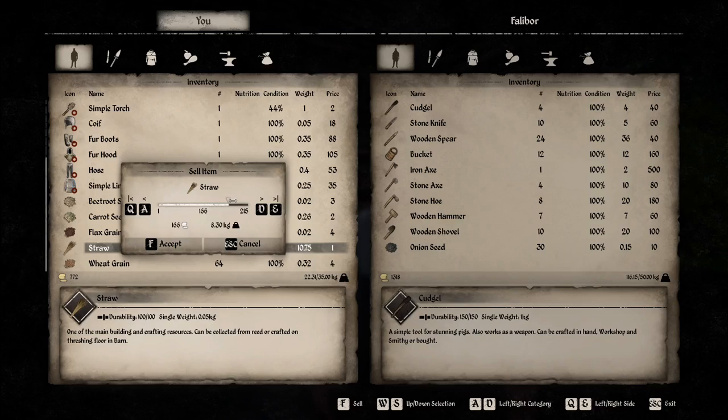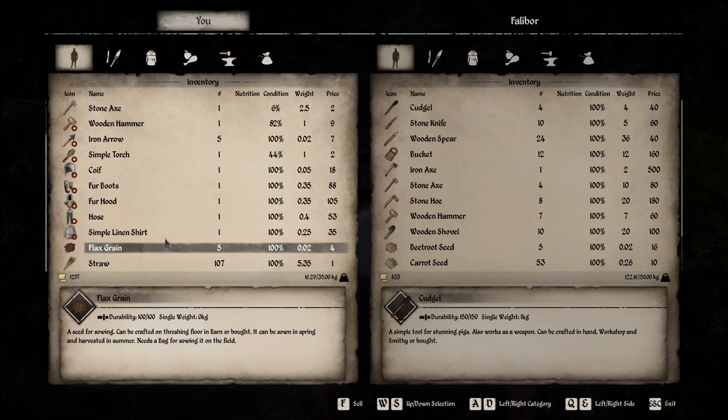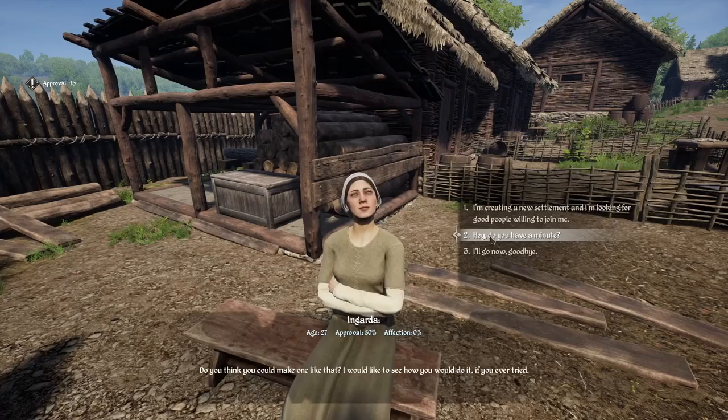I guess I forgot to sell my seeds last year, so I'm just gonna sell all of this. I'm just trying to get space at this point — I'm gonna quickly run out. Straw might be smart to keep at least a little bit of. 256 gold with just the grains here. I wanna make sure this guy's got enough money — okay, he's got lots. We got quite a few carrot seeds as well. Seeds are the best in this game. I'll sell the flax grain as well. So now we're sitting at a little bit better — 1,277. Whoa! Approval plus 15! Let's try it again! Plus 15. Almost 100%. Maybe I should have married this lady.